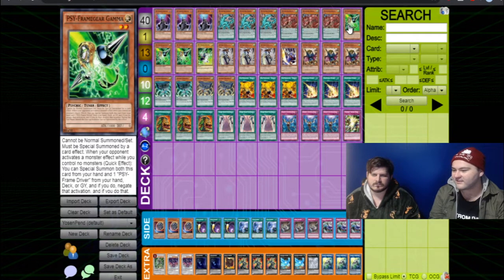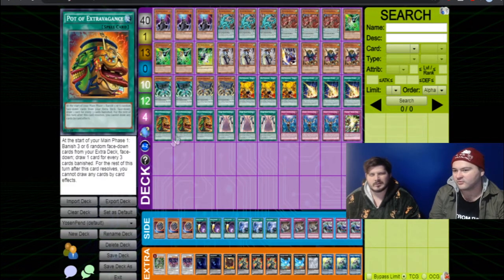Gamma — once again, I think it's not run as much as it should be. It's a hand trap that doesn't end up in the graveyard, so that also helps. Plus you'll resolve Extravagance a bit more. So yeah, it's pretty good.